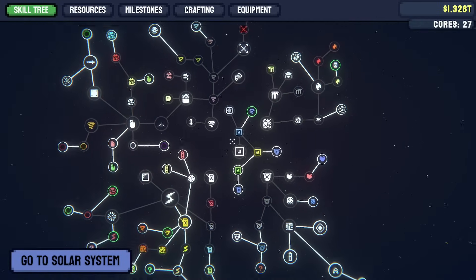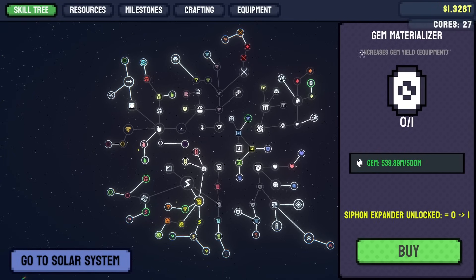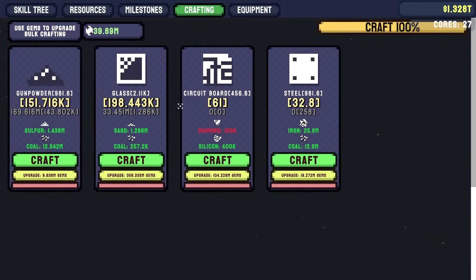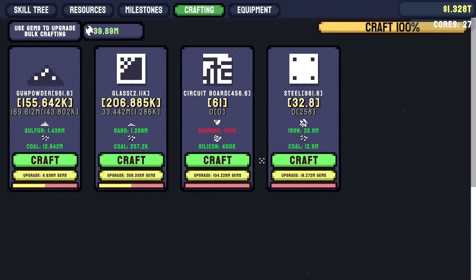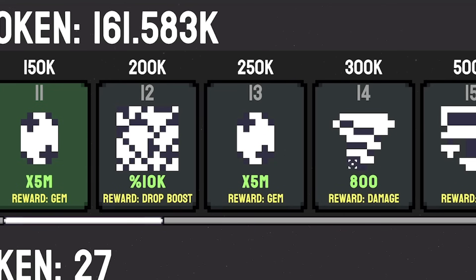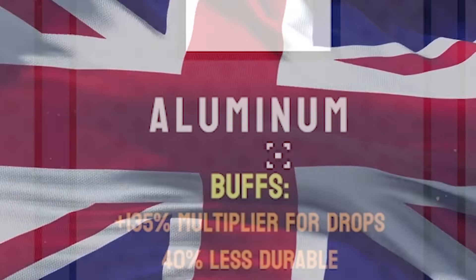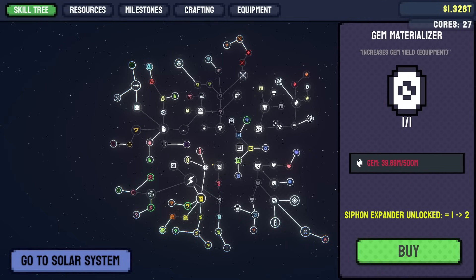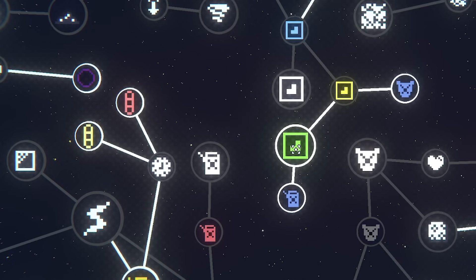That ultimately means I get a lot of resources, which I can spend on the world's largest tech tree. Any green ones are ones I can currently afford to upgrade. Up in the top right, a gem materializer increases gem yield for 500 million gems — done. We use gems in the crafting tab to craft specific resources like gunpowder, glass, circuit boards, and steel, and gems allow us to upgrade those so they craft more quickly. There are also milestones with little bonuses, and a resources tab where we can sell things. I've got so much aluminium — I could sell that for 3.5 trillion. Some upgrades require money rather than resources.